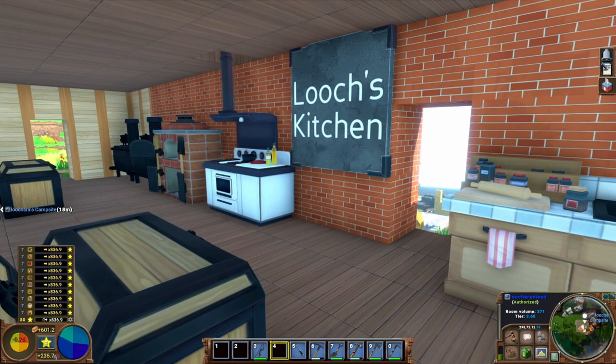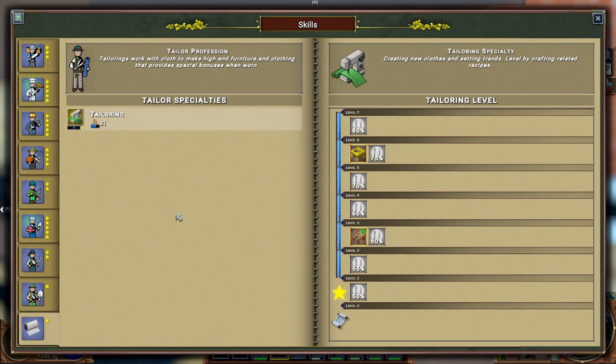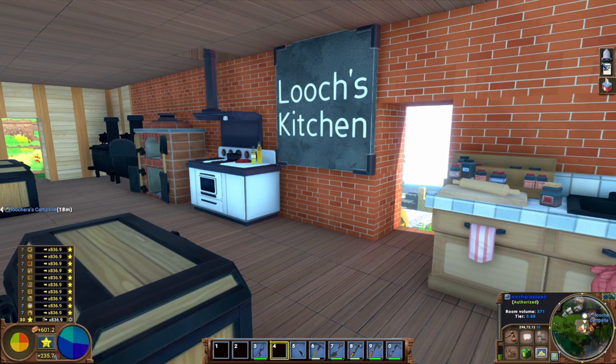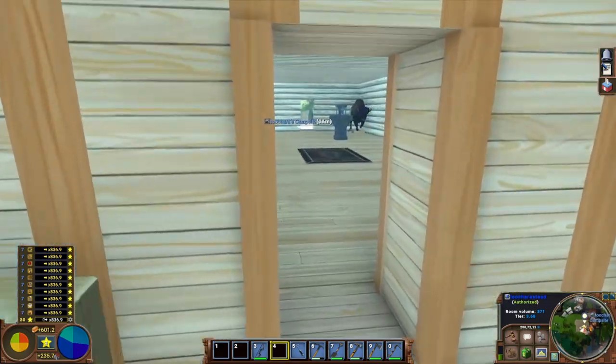Hello everybody, my name is Wachara, and this is my first profession guide for Eco: Global Survival. In this guide, we are going to cover hunting, butchery, and tailoring. We're going to cover how you want to unlock these professions, what they make, what they can do, who needs those things, what they need from other professions, and at what point in the game professions are good — early game, late game, all the time. Keep in mind, this guide is with version 9.3, so there will be patches that may make this guide obsolete.